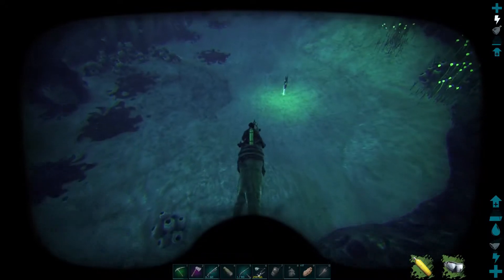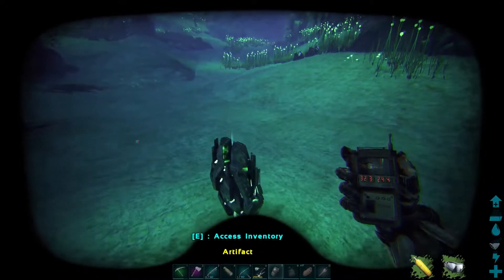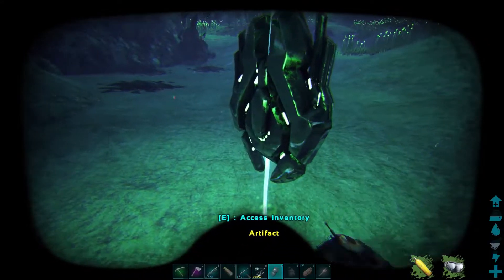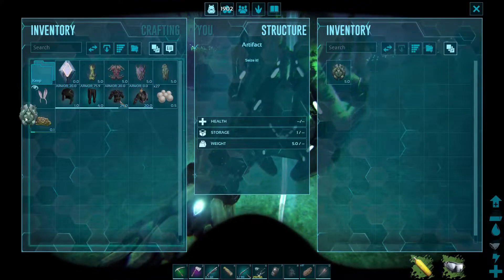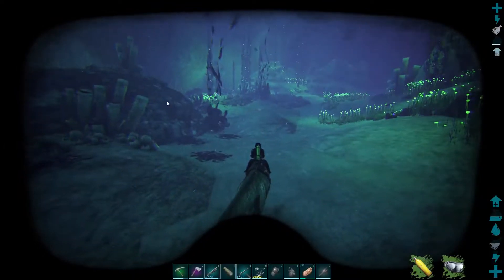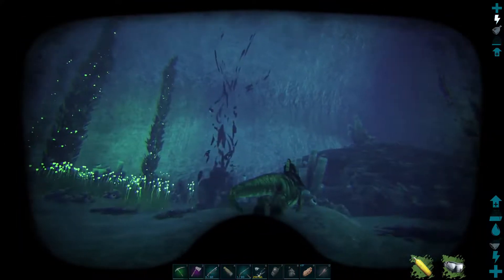And here we are — there it is, right in the middle of the tunnel. The coordinates are roughly 32, 24 once you're in the cave. There we go — Artifact of the Depths. That's one, two, three, four, five — just one more to go.